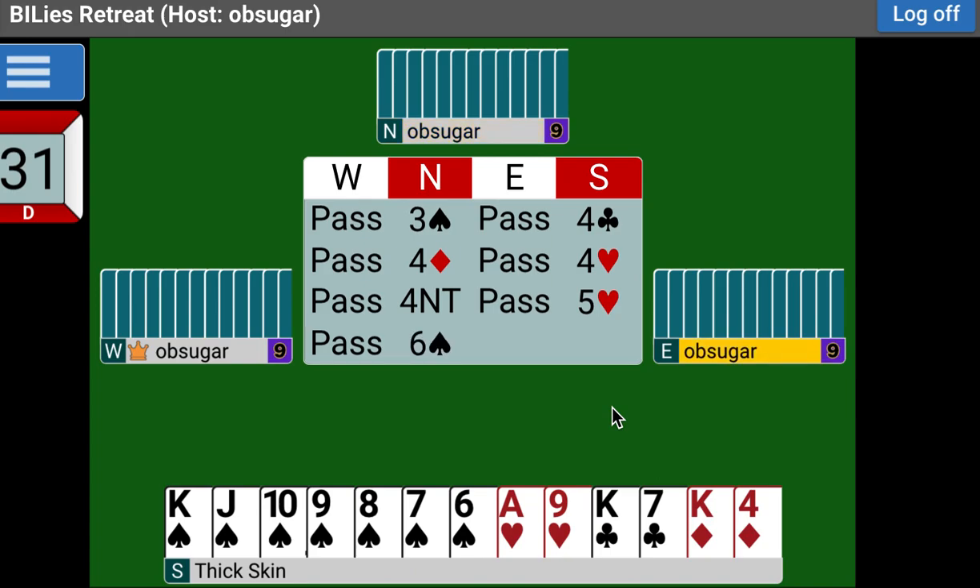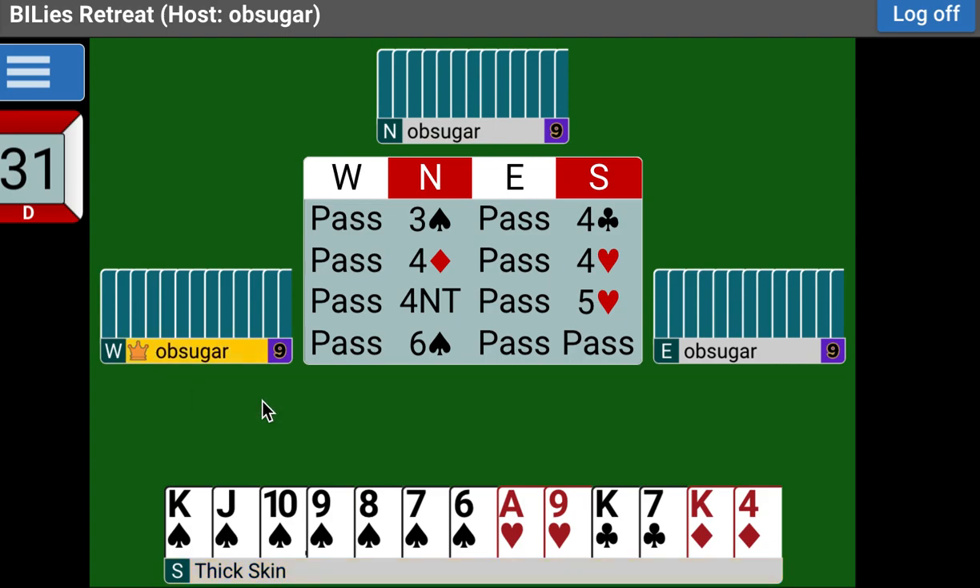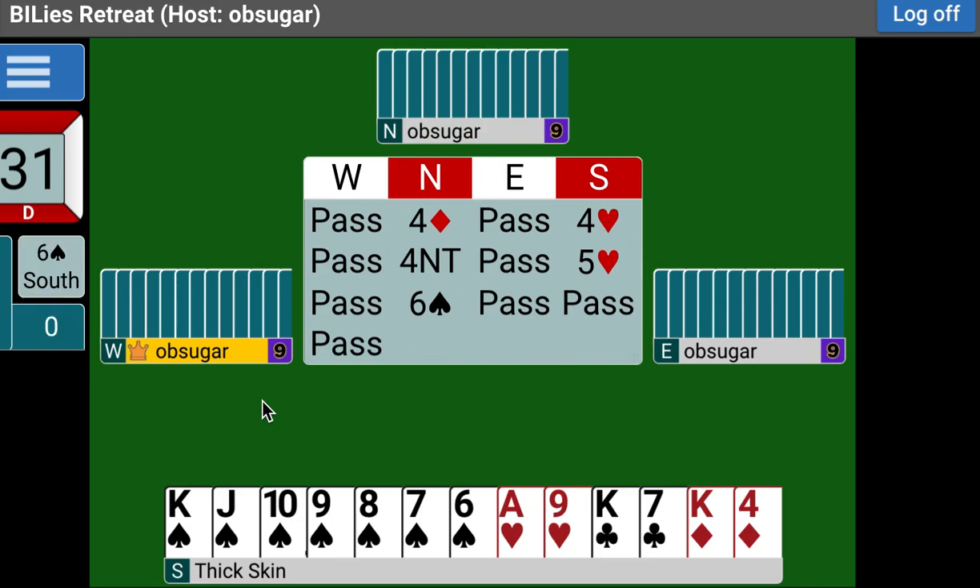We get a six-spade bid. Now, with all of this bidding, how accurate do you think you are? There's probably a really good chance you have slam and you bid it right. You checked everything out, showed controls — all of that below game — before you even got to game. You knew where controls were, and then you were able to use four no-trump and discover where the key cards were. This is what it's all about.